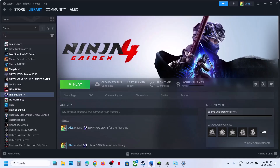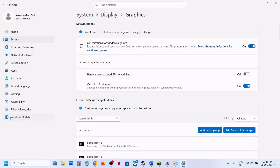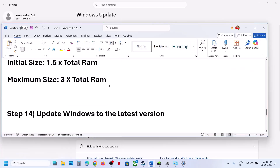The next step is to update Windows to the latest version. Open Windows Settings, go to Windows Update (or Update & Security), and click on Check for Updates. Once all the updates are installed, restart your computer, and after the system restart you can check.